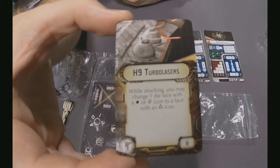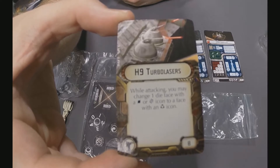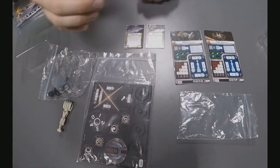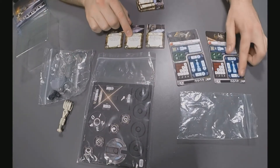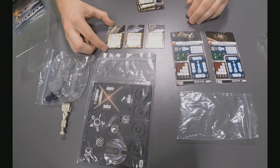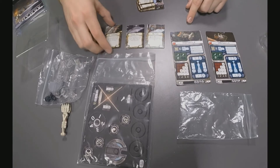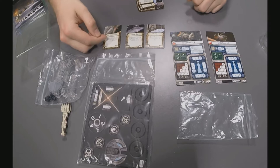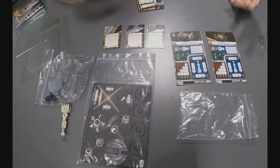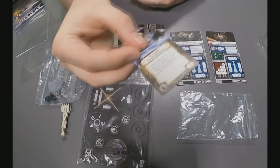We've got the H9 Turbolasers. While attacking, you may change one die face with a hit or a crit icon to a face with an accuracy icon. It's going to be fairly situational, but it really limits your opponent's defensive options — something I think we will see a little bit of. Be aware that some upgrades are specific: the ion upgrade can only go on the Corvette B, and the weapons upgrade can only go on the Corvette A, so watch out for that in your fleet builds.